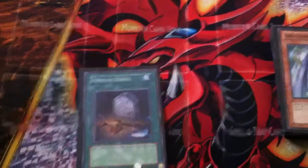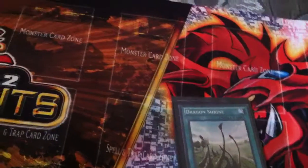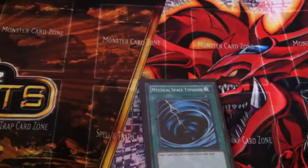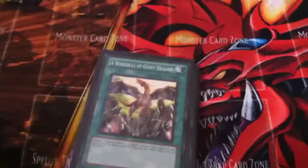Spells: Foolish Burial, because, you know, Patriot Eyes. Because I run four normal dragons, I put in Divine Dragon Shrine. Two MSTs — I'm not showing you guys the side deck, but I do run a third MST in the side deck. Wing Beat — good combo when you have Red Eyes and another Level 5 or higher dragon; pitch that Level 5 or higher dragon.